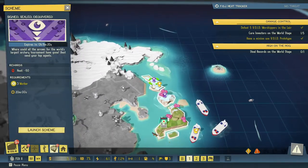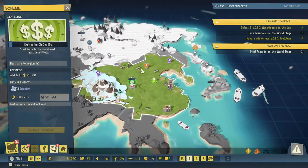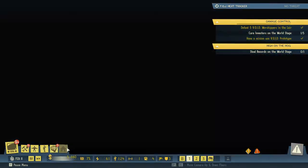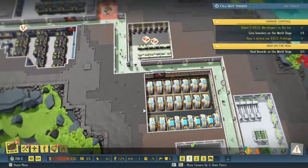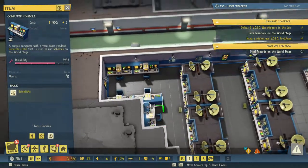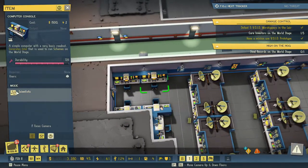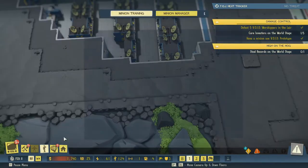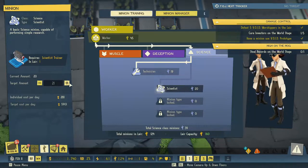Over here we need to reduce. Over here we need intel. We could really, really do with some more of these being used. Let's set these to scientists — hopefully they'll be used then. Let's increase our number of scientists to 30.